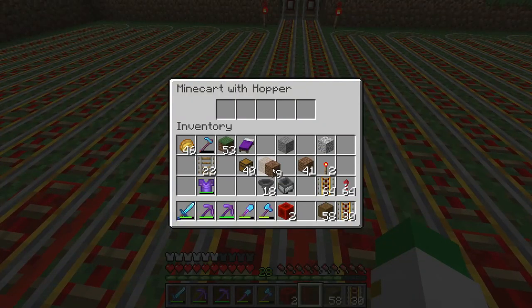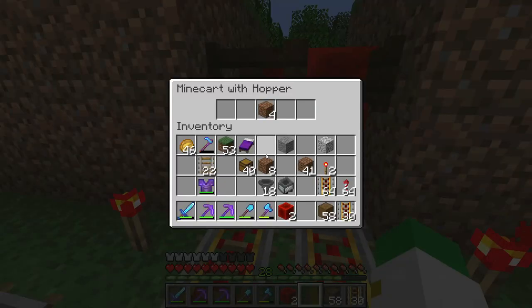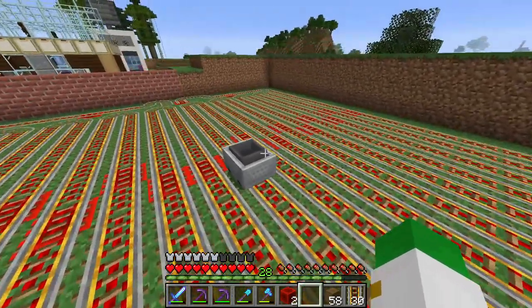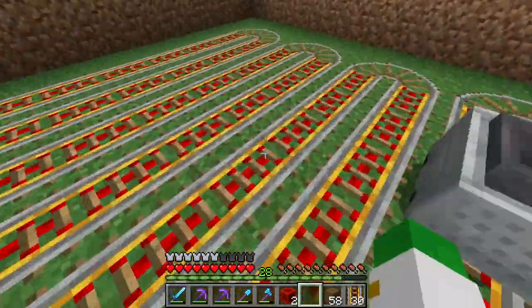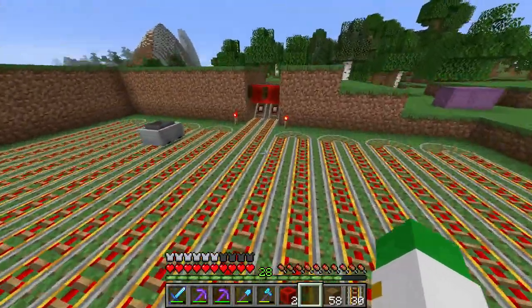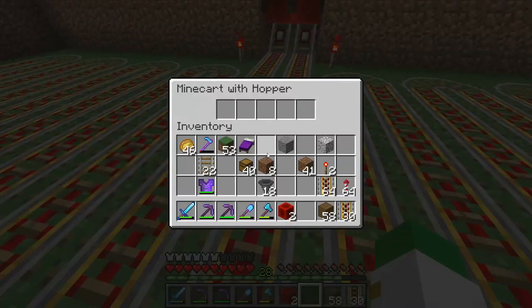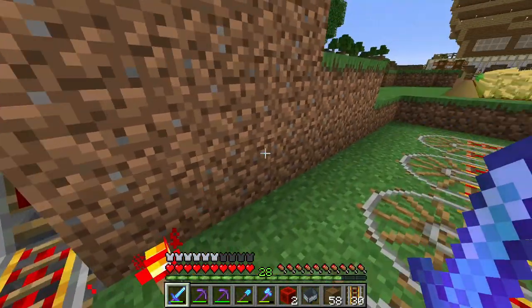Let's test — we put in a small amount of blocks, push it in, and you can see the blocks funnel out, then once they're done funneling the cart gets pushed back into the system. This will happen as it goes through all these rows, grabbing all the pumpkins and melons and funneling them out. The other one works perfectly too.